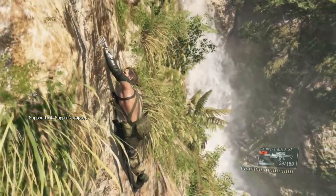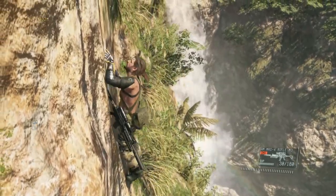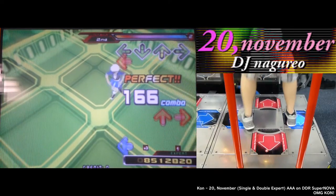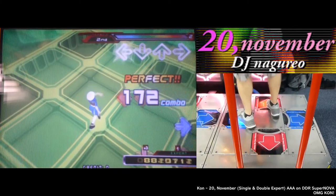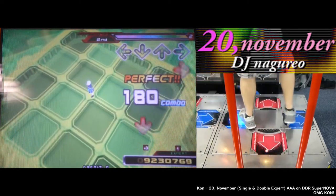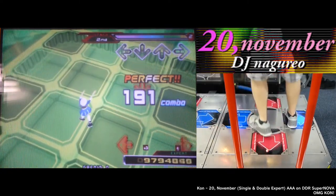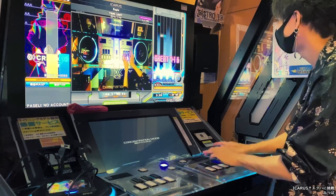Konami providing something that actually improved the customer's user experience — mind blown! But going back to Supernova, the service was a bit more fleshed out, as it came with all the features that we've come to expect in our rhythm games. From the rival system to unlockable content, it was the start of something new. But we still wouldn't get E-Amusement in the US... until DDR Ace.